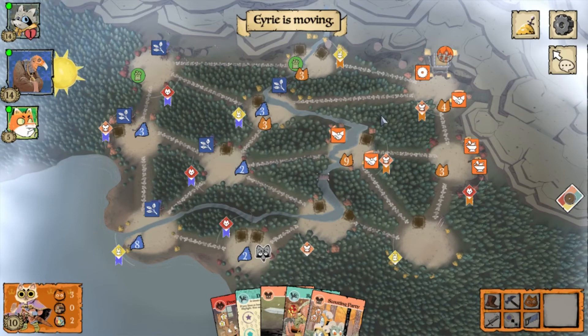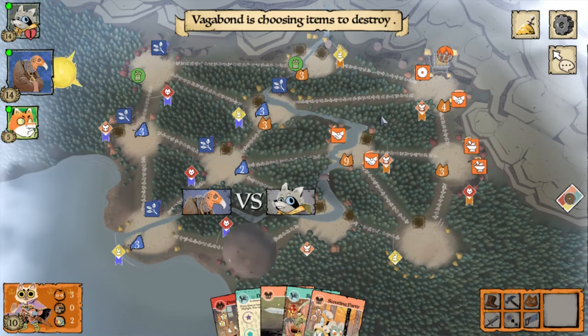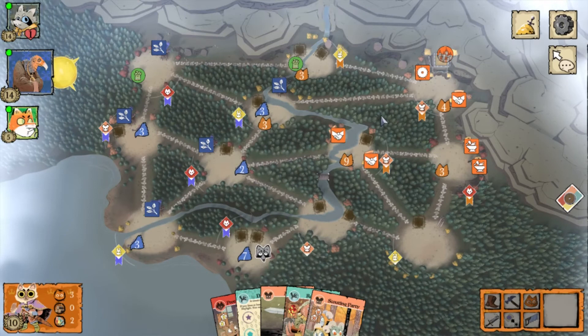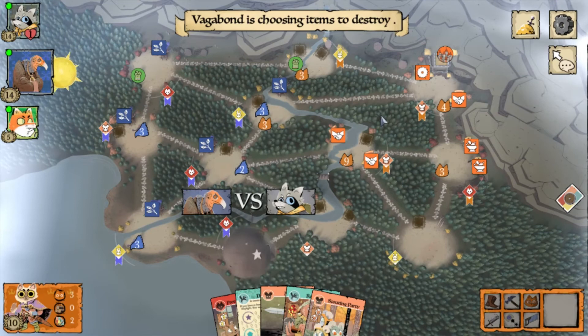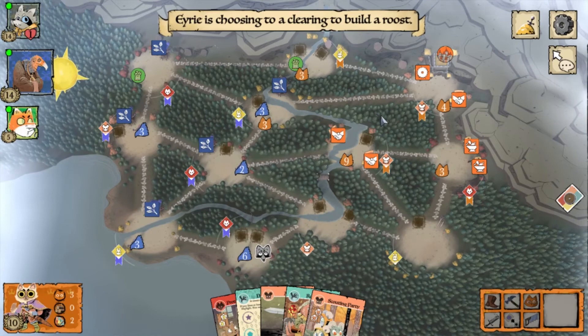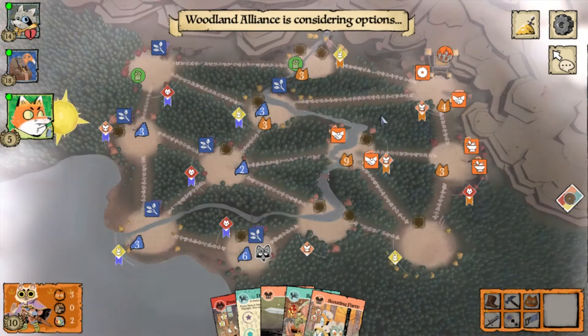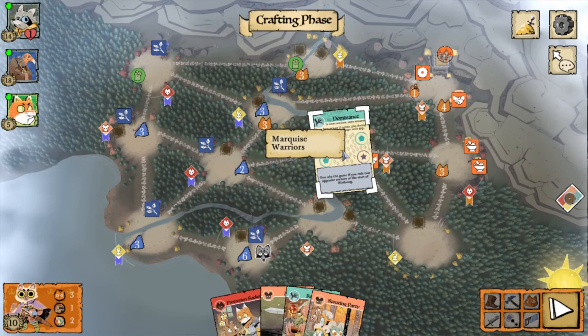One annoying thing in your last few moves: if there's a sympathy token in your path, moving across it means you have to give the Woodland Alliance a card. Always keep a card of the same suit in your hand that matches your ambush card. If you have to give them a card, give them the other card — not the ambush card — because you need it badly.